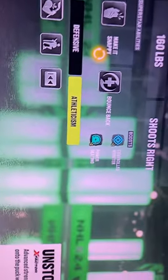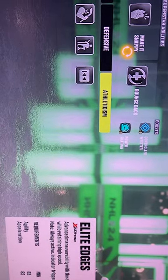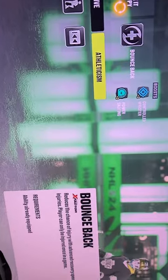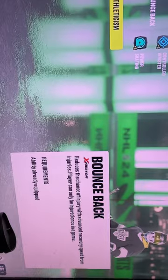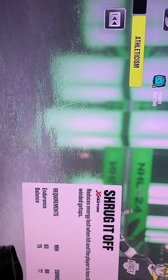For athleticism perks, Unstoppable Force makes it really hard for someone to get the puck off you — that's a great one. Late Edges gives you a speed boost as soon as you're past the defender or they're facing the wrong way. This is one of my favorites. If you're gonna run a small build you'll probably want Bounce Back — you can only get injured once a game. That's a lifesaver.